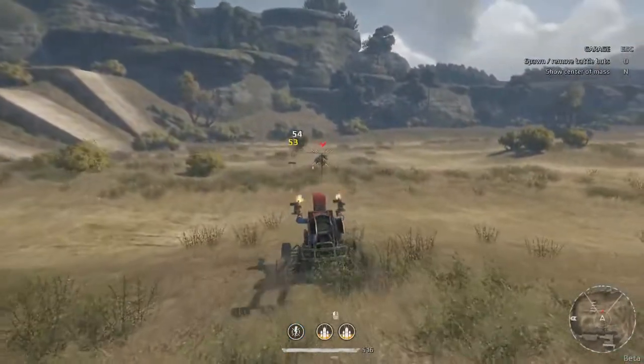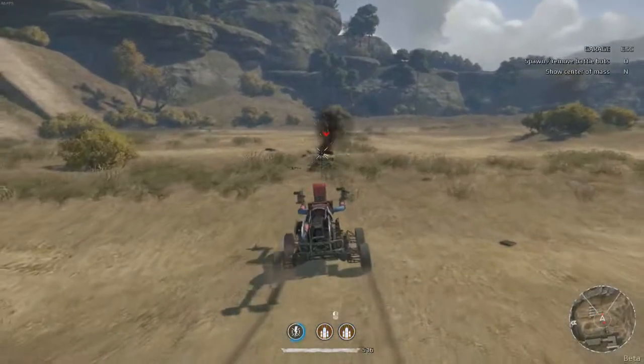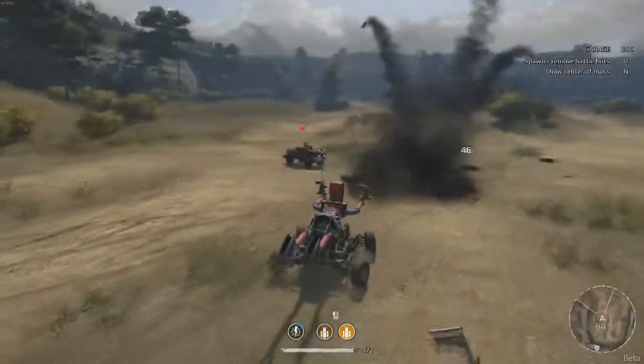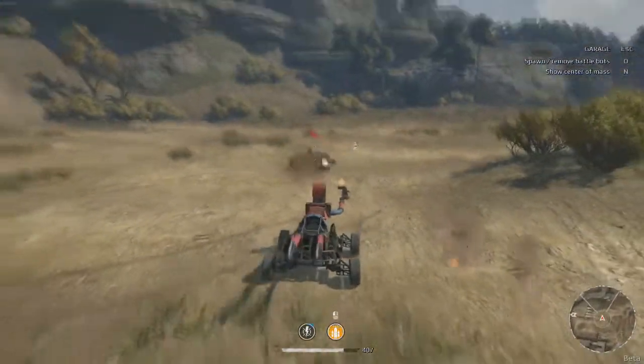Let's go ahead and see how Spider-Man does versus all the bots. Get wrecked, little dude! He's already flipped over on his side — he just pretty much gave up on life as soon as he spawned in. You didn't know Spider-Man actually had cannons in his arms, did ya? Those aren't webs, they're cannons. Oh crap, I just realized one of our arms got blown off. Let's go ahead and try to finish these guys off.